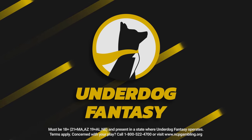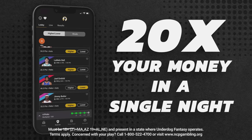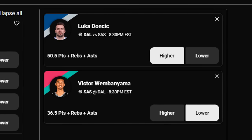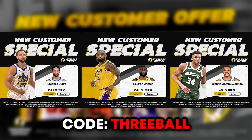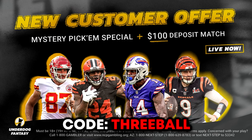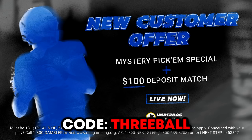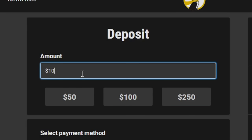Today's video is sponsored by Underdog Fantasy. If you love sports, you have to check out Underdog Fantasy's pick'em games. Find two of your favorite players, look at their stats, and choose higher or lower. Sign up using code "three ball" to get a free special and a deposit match up to $100.